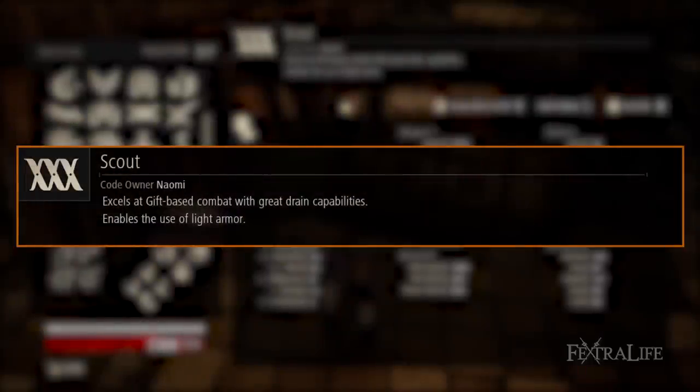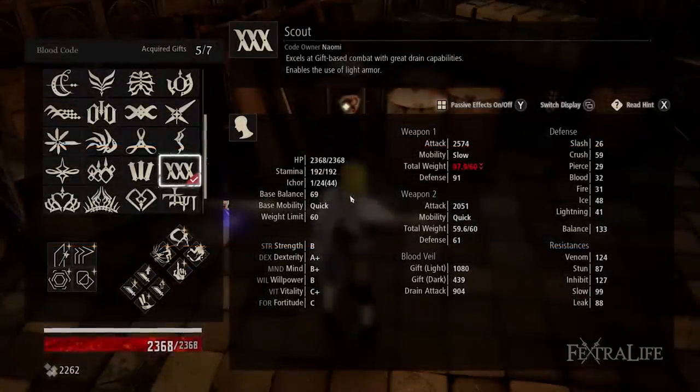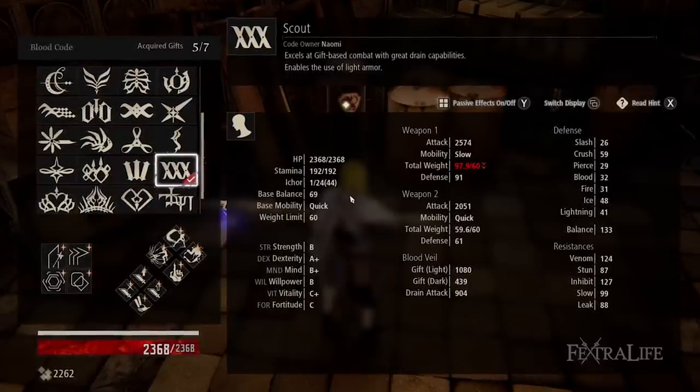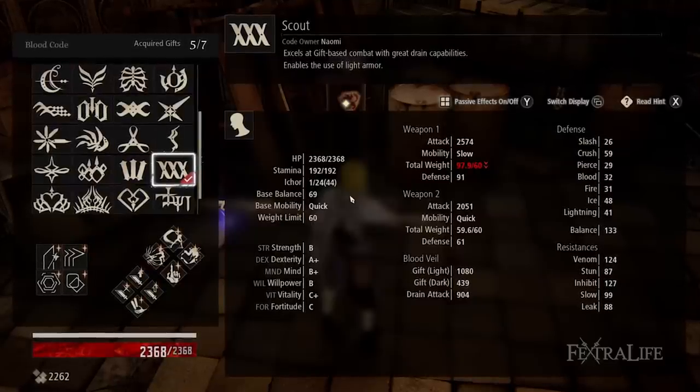Scout is what you'll be using out on the landscape because it has quick mobility by default, and this will allow you to use noble silver and still be quick if you're using the impaler. It also has high max icor, and this build is very icor hungry because of the skill gifts that are spammed. Just be sure to swap to Queenslayer during boss fights for extra damage.